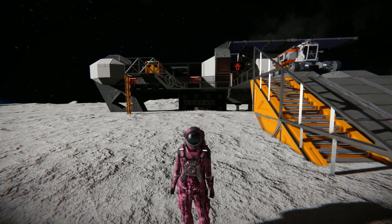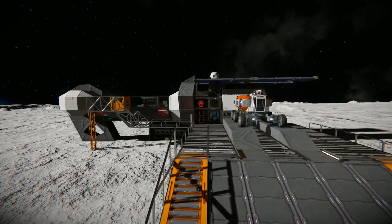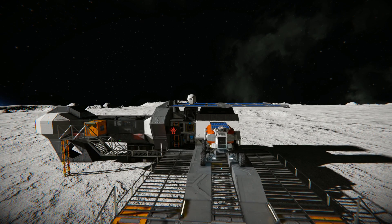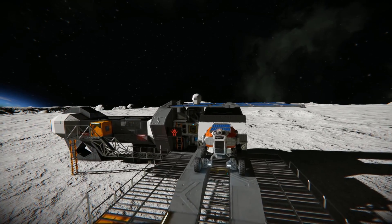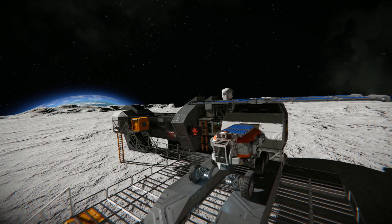This is called the BSE Expedition Outpost. It comes with a small little vehicle and everything you need to get started in survival. It uses no mods, it uses a few DLC items, but ultimately it's good for vanilla playthroughs.